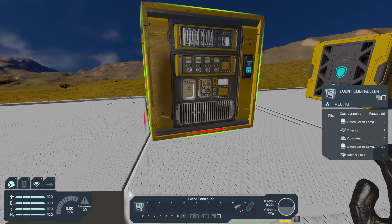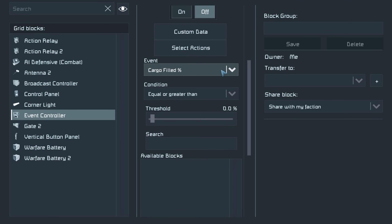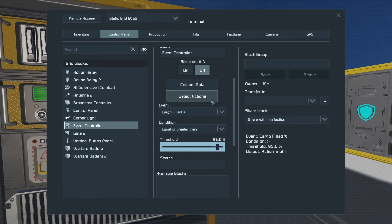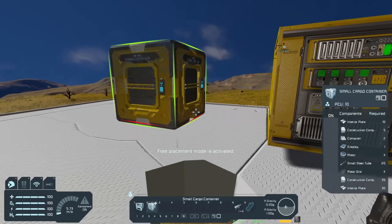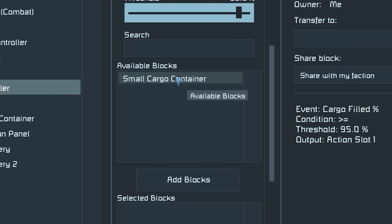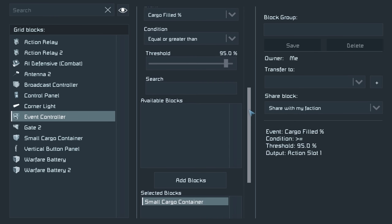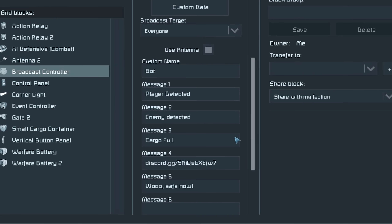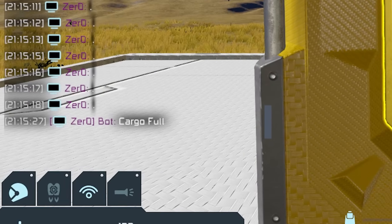If we grab an event controller and place it down, the event controller can trigger actions based on a wide range of conditions. We're going to start with the default one — cargo filled — and set it to equal or greater than 95%. Then we set up our action to be the broadcast controller to transmit message three, which was 'cargo full'. We grab a cargo container, go back to our event controller, select the cargo container from available blocks, and press add blocks. When the small cargo container is above 95% full, it will trigger the action transmit message three. If I drag stone into the cargo container and fill it up — cargo full.